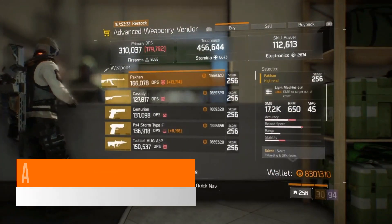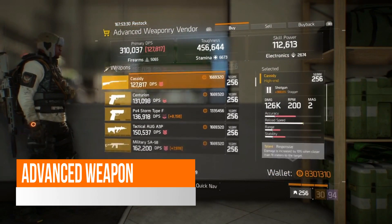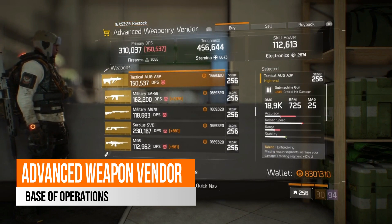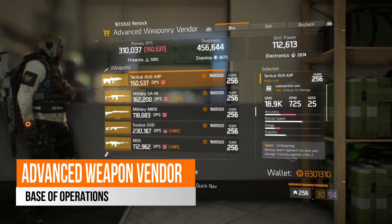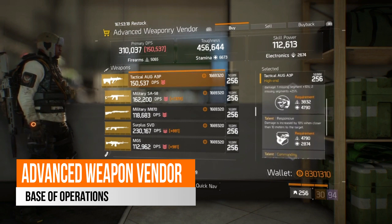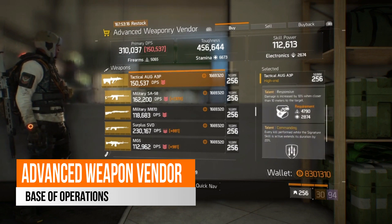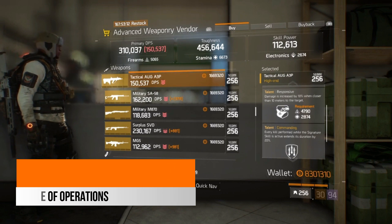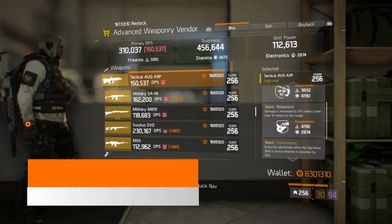In the Advanced Weaponry Vendor in the base of operations this week, there is a Neverorg A3P. This one has 4% critical hit damage but comes with 18.9k base damage. It has some fairly decent talents: the first being unforgiving, the second being responsive, and the third in the free slot being commanded, which you can change up for anything you'd wish to add in that third slot.